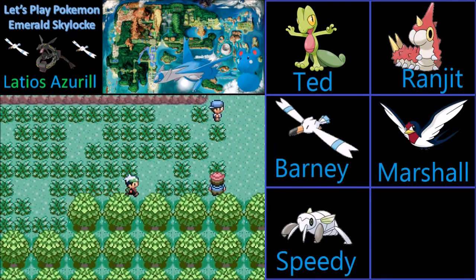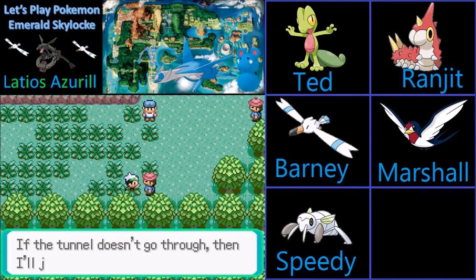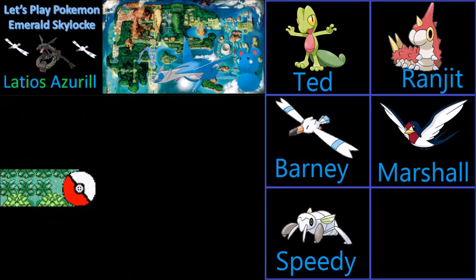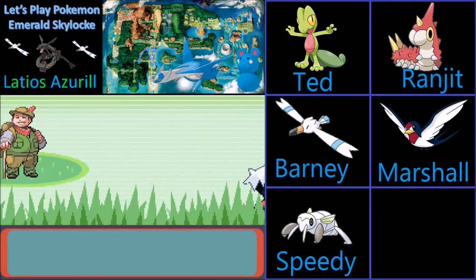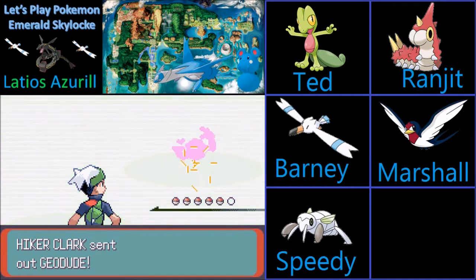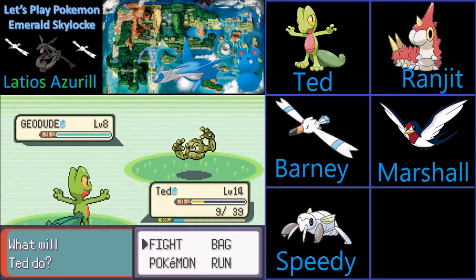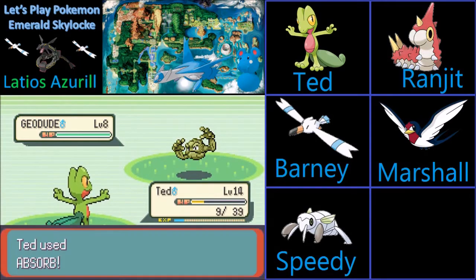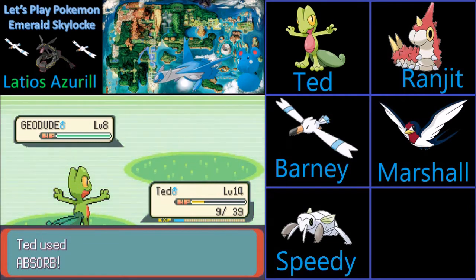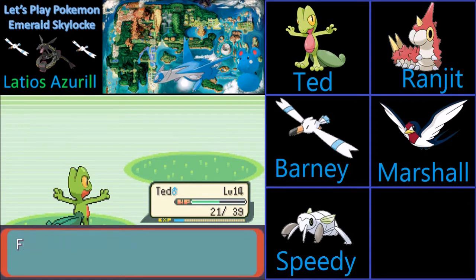This guy should have a Geodude, I want to say. Please have a Geodude — that would be oh so grateful. Geodude is probably going to be slower than Ted, so Ted can get the Absorb down, which will probably do a lot of damage and get health back. It'll probably get the KO, which will heal up Ted.